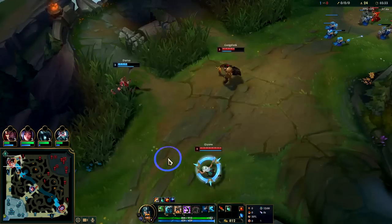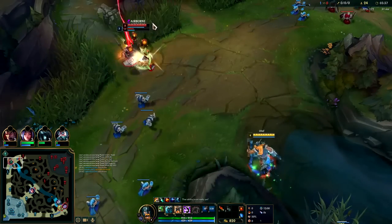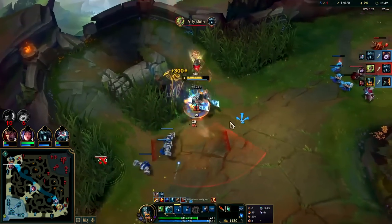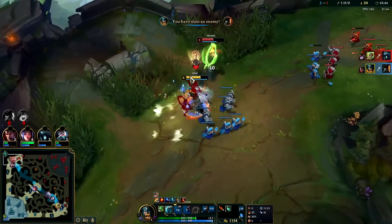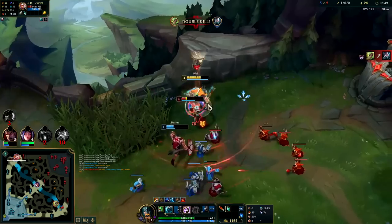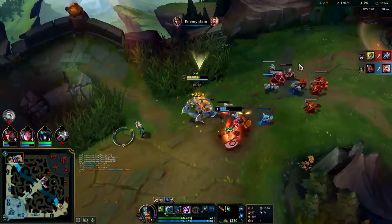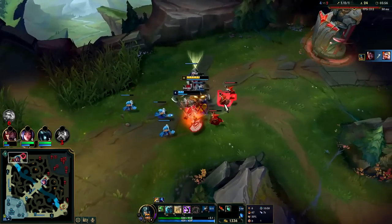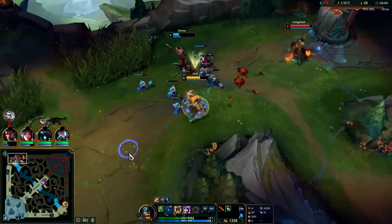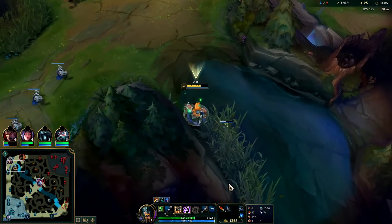Oh man, this is going to be rough — Darius needs to Flash. Auto attack E, got our W on. Not bad — double invisibility dodge twice in a row like that is kind of annoying. That was a really good outcome though — that's pretty much the best possible outcome for Olaf: full clear and then you get to counter-gank.